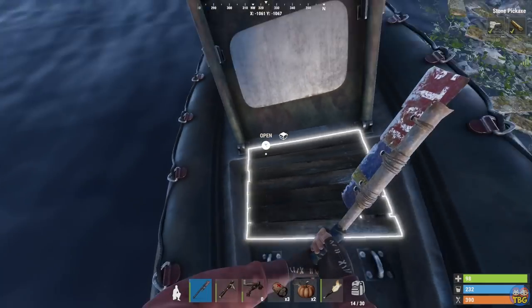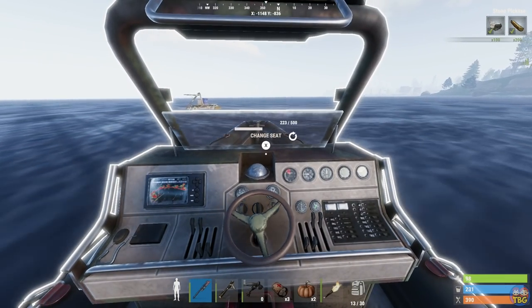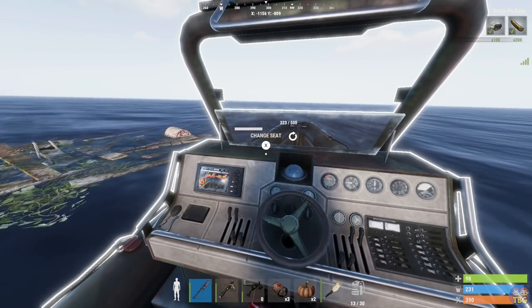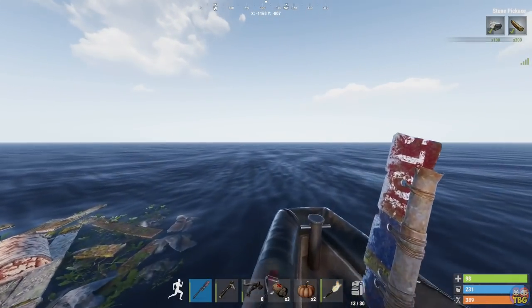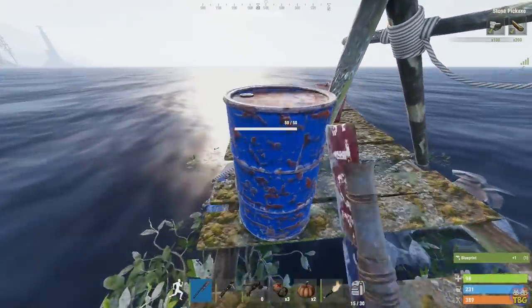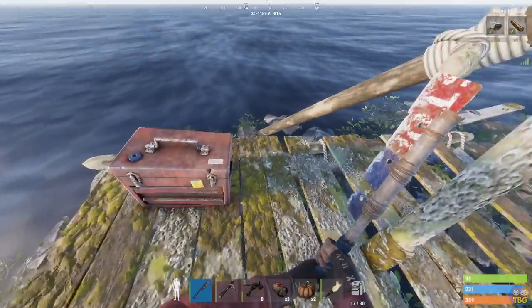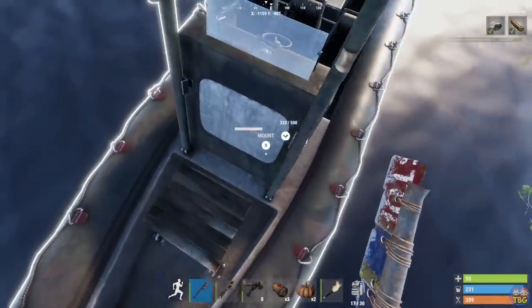Just keep an eye on your fuel as it burns through it pretty quickly. The easiest loot to grab in the ocean is found on these floating junk platforms, which you can just sail up to and jump onto. They spawn barrels of all colors, as well as crates and red toolboxes, and you can farm all of these pretty quickly and efficiently once you get the hang of it. Make sure you turn the engine off on your boat when you pull up to do some farming to save on fuel, and you should be able to get around a big chunk of the map with not too much low-grade.